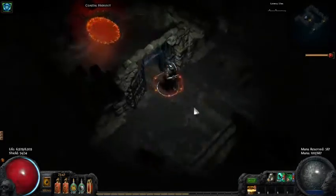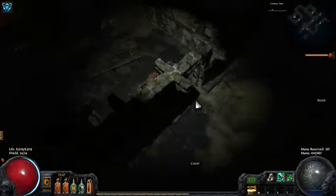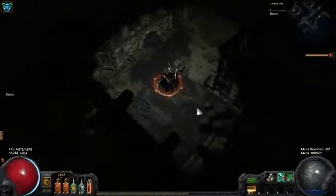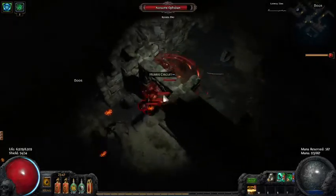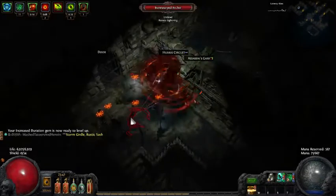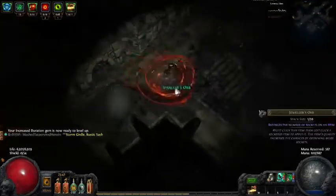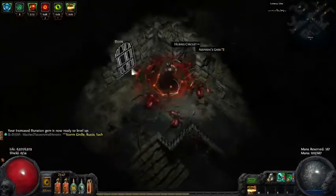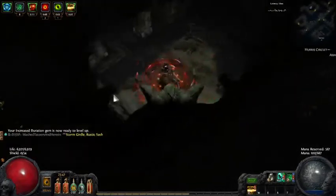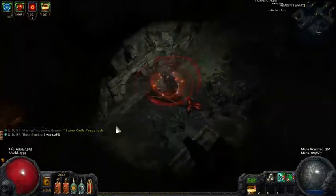I'm going to go ahead and just get working on punching through this map to help show off the build. I recently hit level 19 gems, which is definitely a nice boost. I'm just working on pushing towards level 20 gems. I'll end up flipping some of them since all the gems that I'm using in my setup aren't quality.